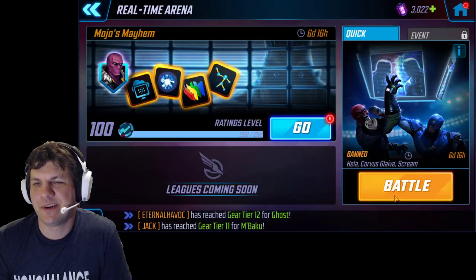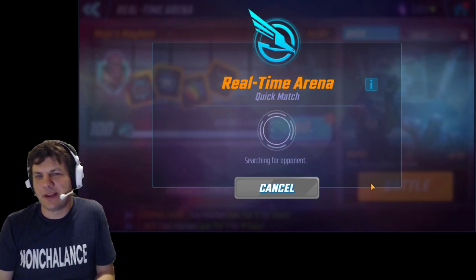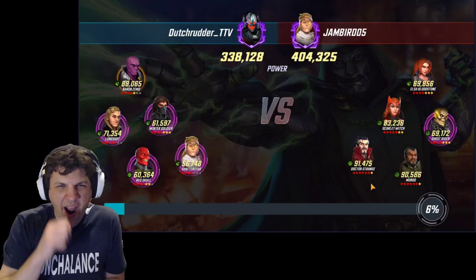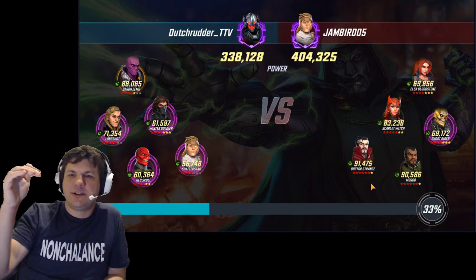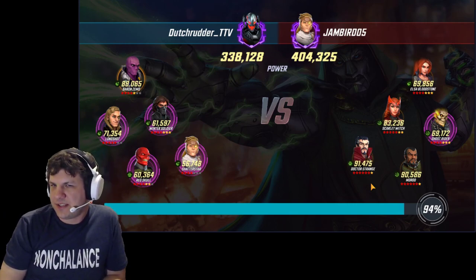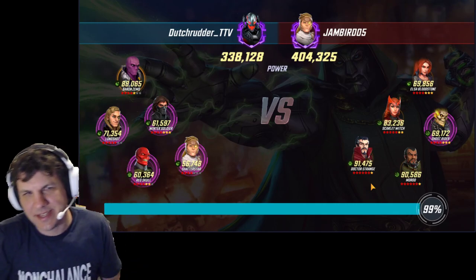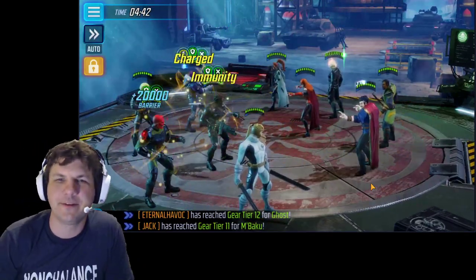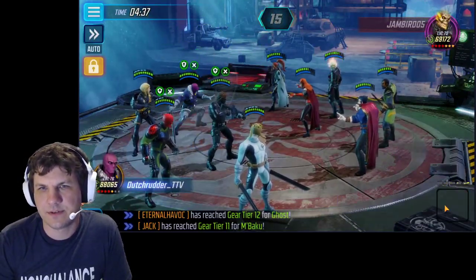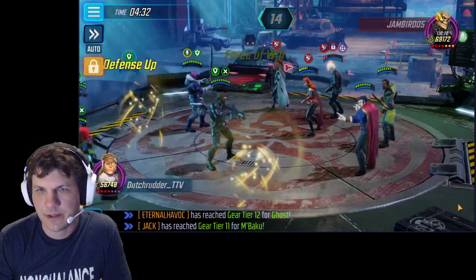That's part of the problem with this game mode, right? The matchmaking doesn't take into account your highest character's value, as far as I can tell. It should say: you have a guy that's 100k, so you can match with people that have up to 110 or 115k on their team. My highest guy is 88k and that was a 144k Phoenix — that's just so ridiculous. So let's see who goes first — we'll hit Ghost Rider, because he needs to die so he doesn't murder everybody when we murder people with our crits.